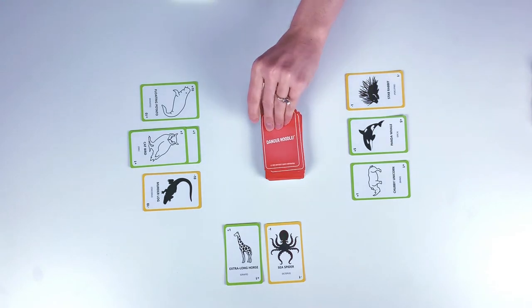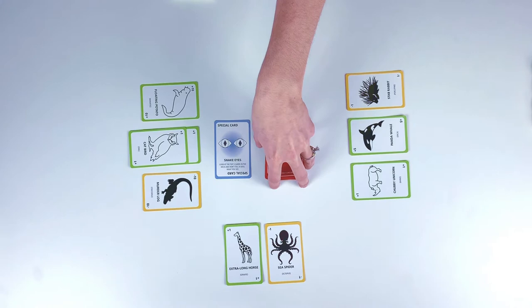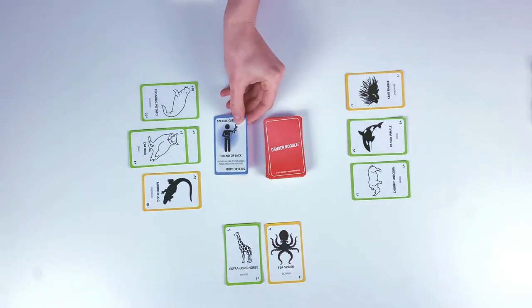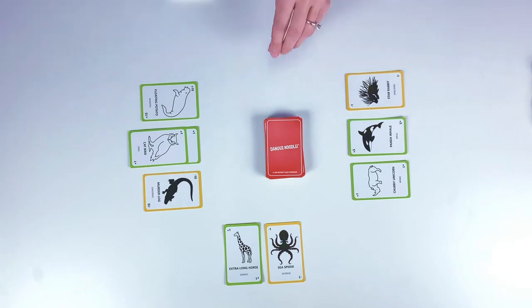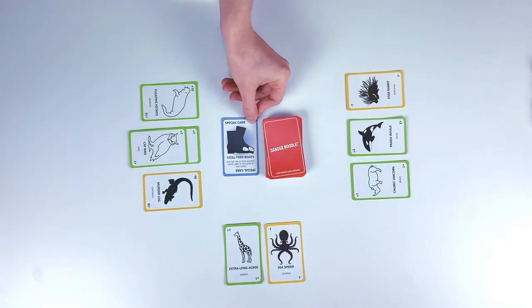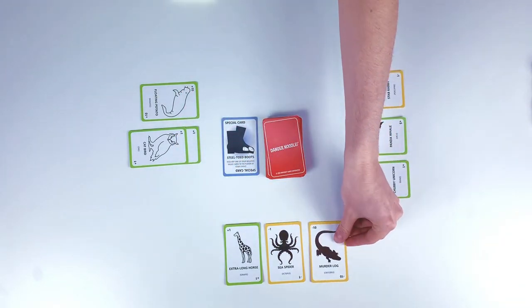If a player draws snake eyes, that player can look at the top five cards in the deck. If a player draws friend of jack, they may discard any one of their animal cards, whether that be a positive or negative value card. If a player draws steel-toed boots, they can kick any one of their negative value cards over to the player of their choice.